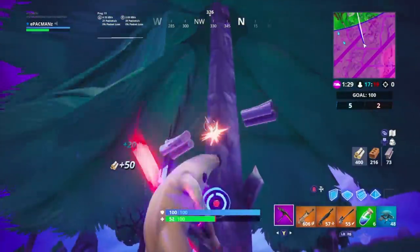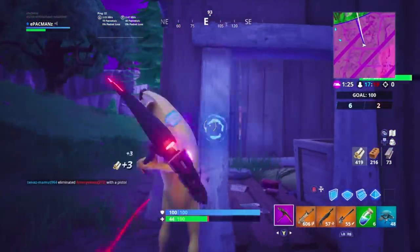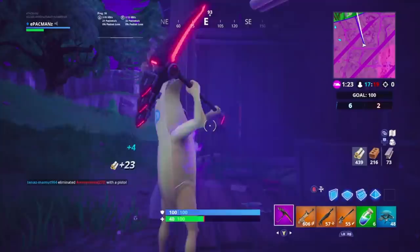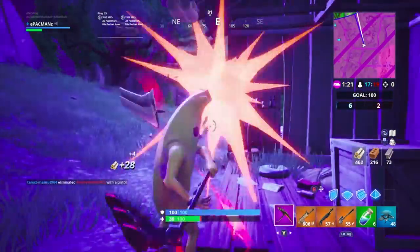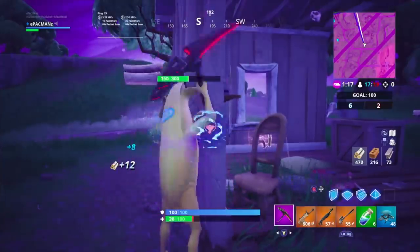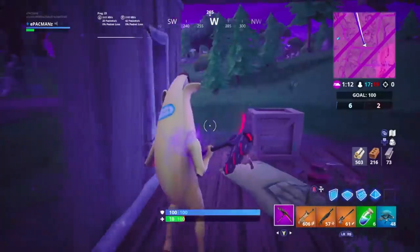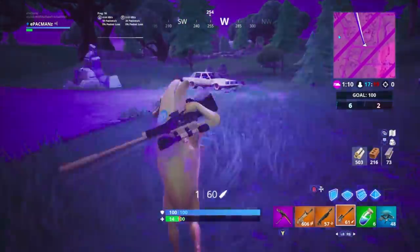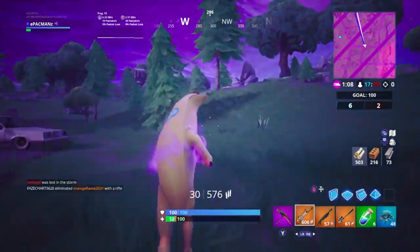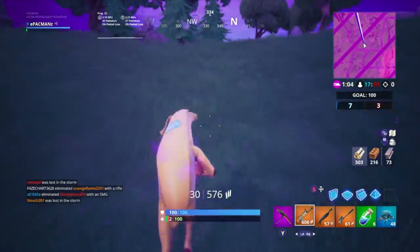Just remember guys, materials are back up to 999 each. They did lower the farming percentage back to the original, so you don't get that 40% extra. And also — not really related to materials — you do not gain health when you eliminate an opponent, and that includes Team Rumble. Just FYI.